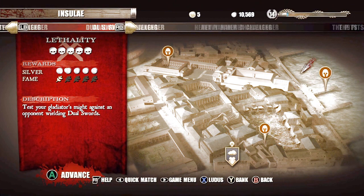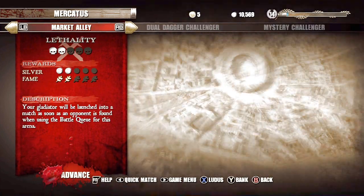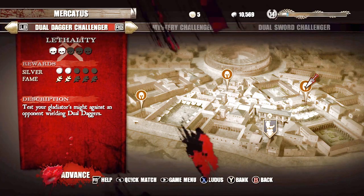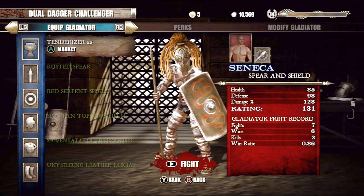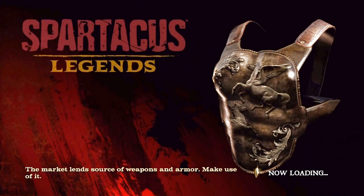The perks — here's dual daggers for example. It will say 15% more damage, 15% more defense against people wielding dual daggers. So that's what I want. I want a powerful spear guy against the dual dagger guy, strong as possible.